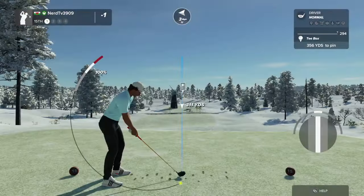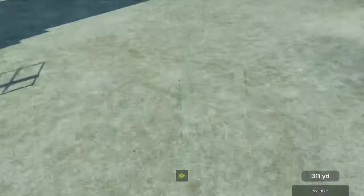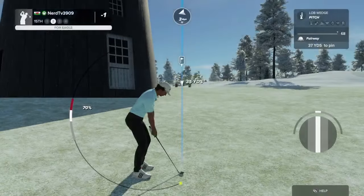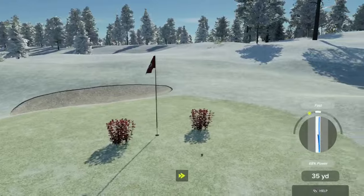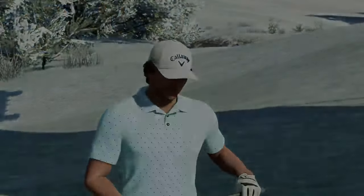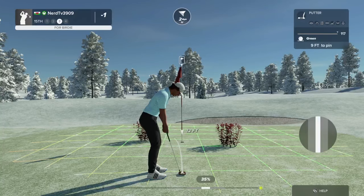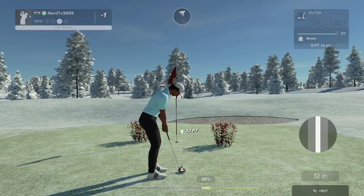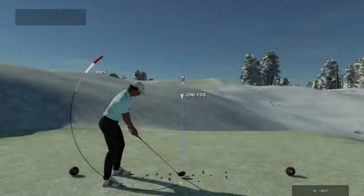Here we have a lovely par four ahead of us. Oh yeah, I'll approve that. That tree hollow — good stuff. This one's a nine-footer. That putt will drop, and that's your second birdie in a row. Let's get on a streak here.